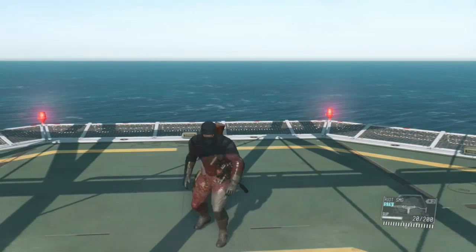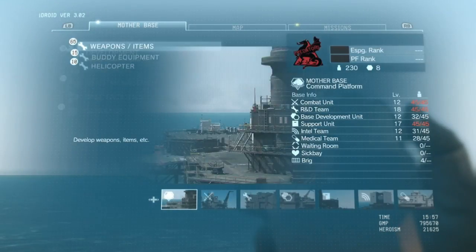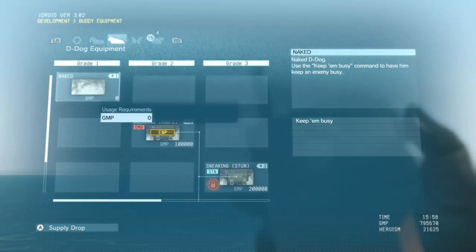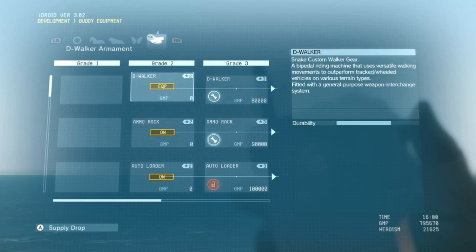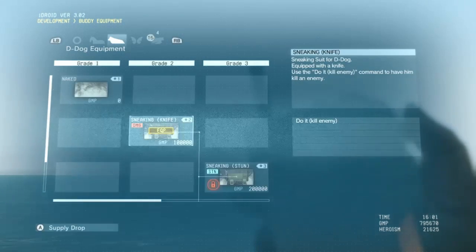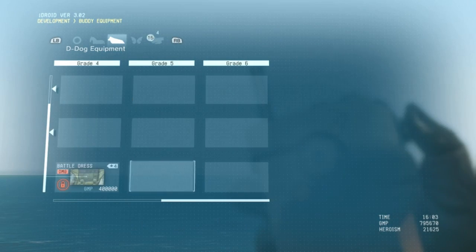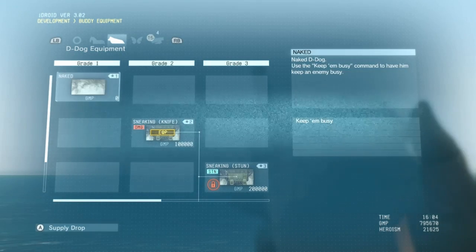I'm about to teach you how to get the knife on D-Dog. First, go to iDroid, then go to buddy development. I have all the buddies: D-Horse, D-Dog, Quiet, and D-Walker. For D-Dog's knife, you want the sneaking knife — it's around a hundred thousand or ten thousand.